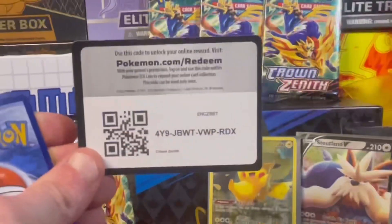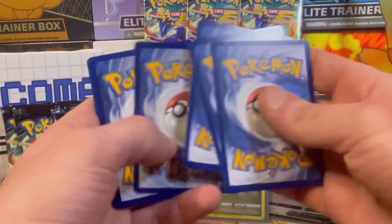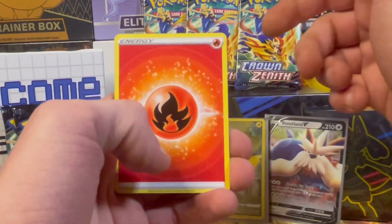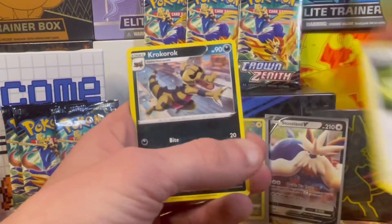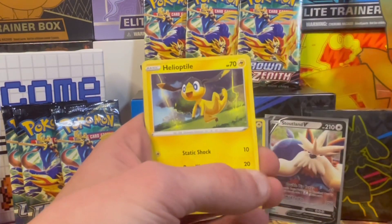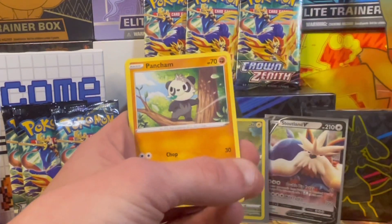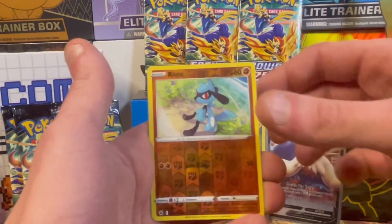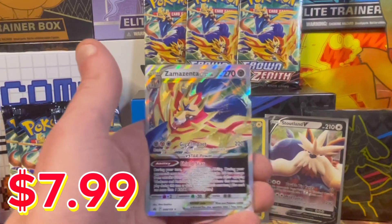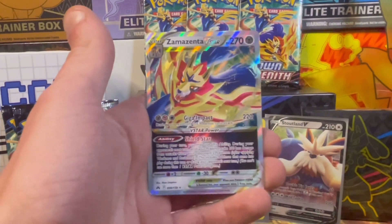Best of luck, apparently these packs are loaded. One, two, three, four — guessing psychic, oh, fire, maybe a Charizard. Energy Switch, Crobat, Lunatone, Grubbin, Heliolisk, Wooloo, Shinx, Pancham, Riolu — that's a first! And oh — Zamazenta V-Star, trainers! Let's go! That is a sweet card with Giga Impact and Shield Star.